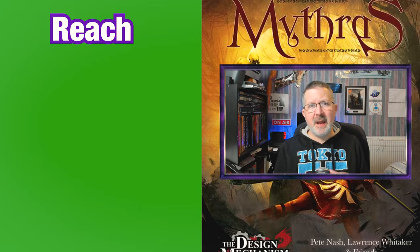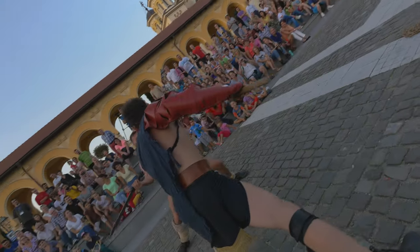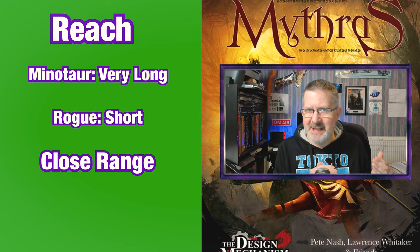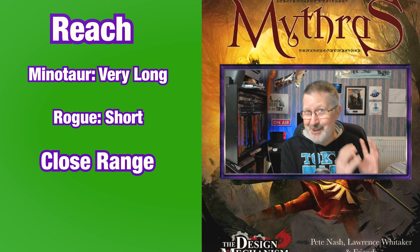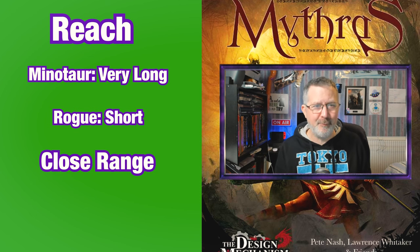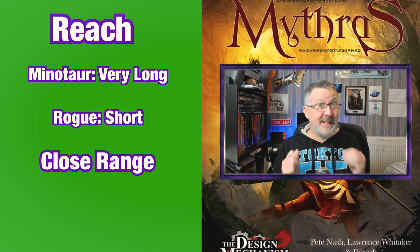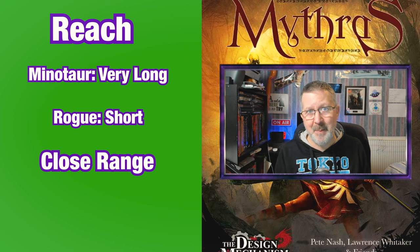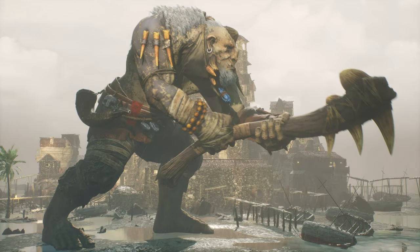So the rules governing reach allow you to apply a system to your combat where characters with longer reach weapons can actually keep other monsters or opponents with short reach weapons at bay. The Minotaur has a very long reach weapon and the Rogue has a short reach weapon, so we can implement the rules to do with reach. The Rogue with this short reach weapon can only damage the Battle Axe, because the Battle Axe has a very long reach and it's been wielded around, keeping the Rogue at bay. So any damage that the Rogue does will be to the Battle Axe itself — one of the reasons why weapons have hit points.